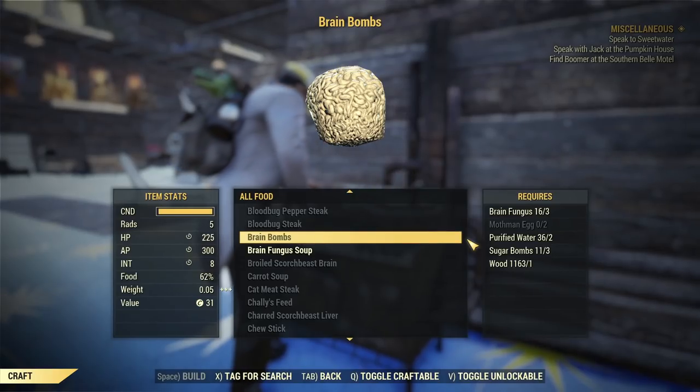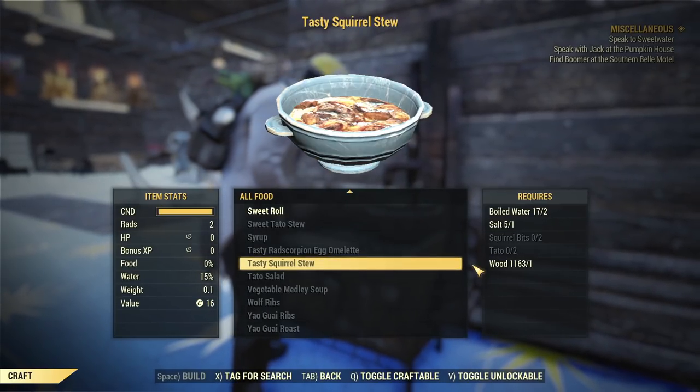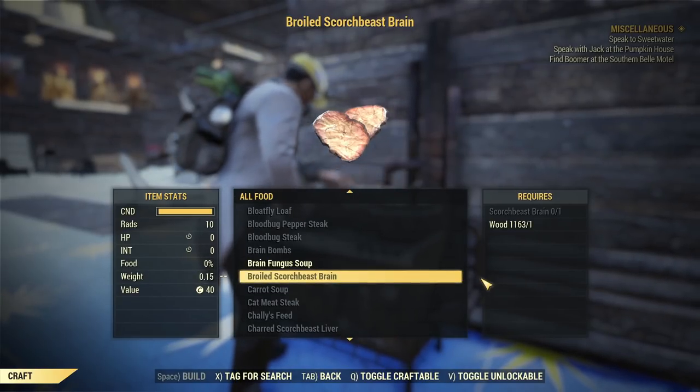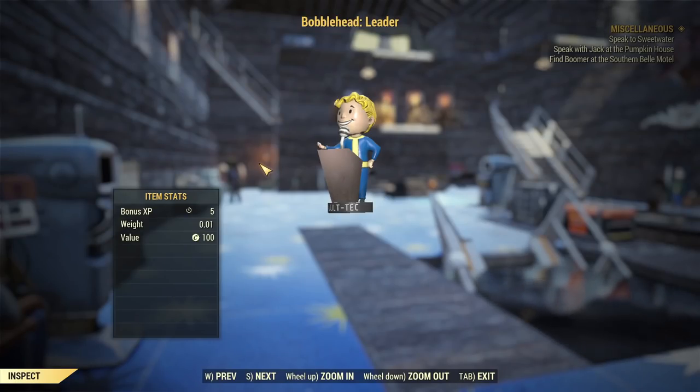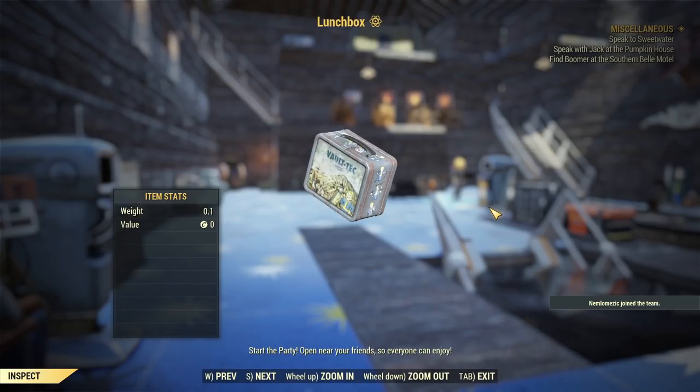Use food buffs: for herbivores use Cranberry Relish and Brain Bombs; for carnivores use Tasty Squirrel Stew and Scorchbeast Brain if possible. Use your Bubblehead Leader or Bubblehead Intelligence, and the magazine Live & Love number eight if available.